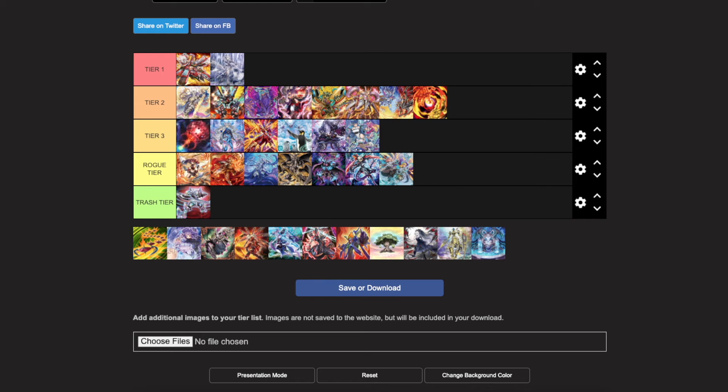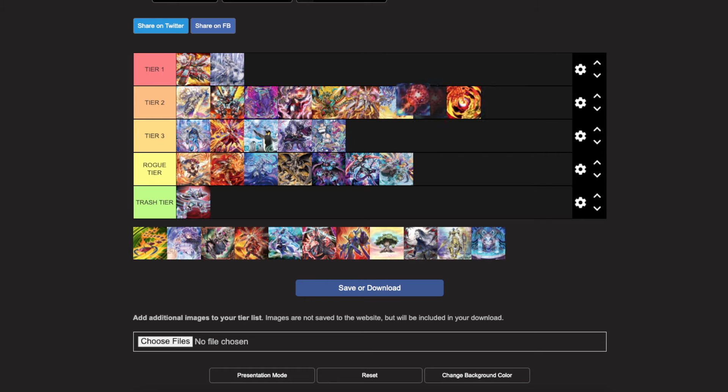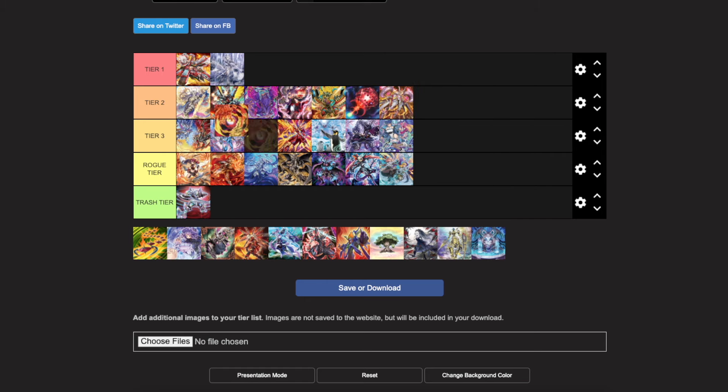Kash Tira — I think it's a solid tier three deck, one of the best tier three decks right now, especially because Fenrir is still at three and Unicorn went to three. So now they have a consistency boost — three Fenrir, three Unicorn, three field spell. That's absolutely crazy. They can still play Shifter, which does very well against the format without Tillamence being around. I think Kash Tira is pretty solid — maybe even tier two. I think it's one of the most underrated decks of the format.